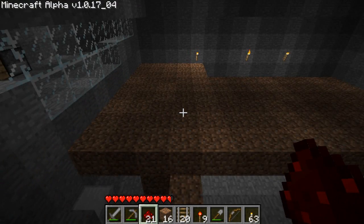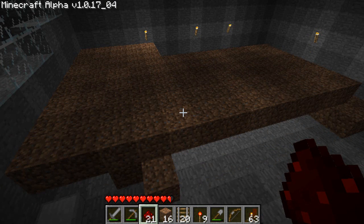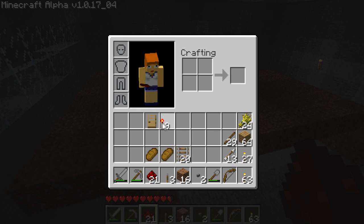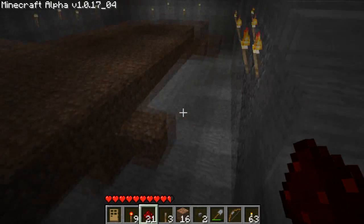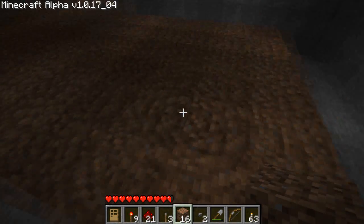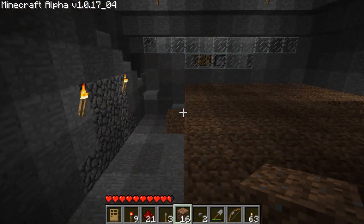Here we have our empty canvas and we can start building. For this you will need three levers, a bunch of blocks, two buttons, nine redstone torches, and at least 21 redstone. That's a good enough amount — though it always depends on where you're going to build and how far apart you make your stuff.